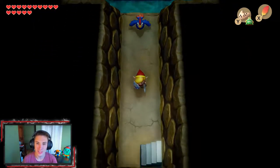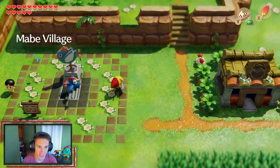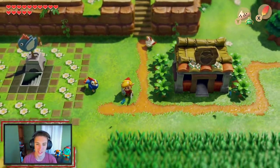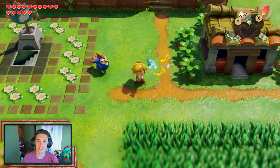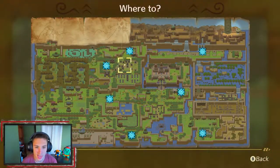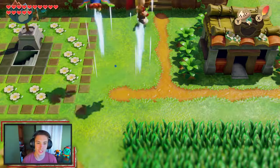We're actually going to need this rooster in order to obtain the key and get to the next dungeon. With that done, we switch our songs back to Mambo's Mambo so we can fast travel to where we want to go. We're heading over to Dampé's shack so we can make our way up to the mountains once again.